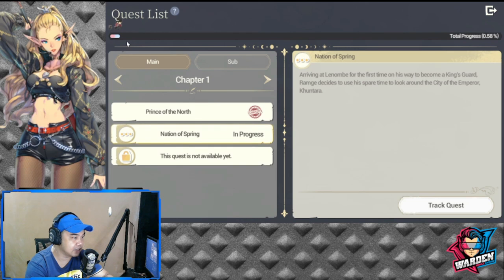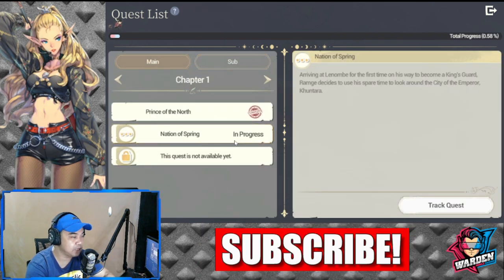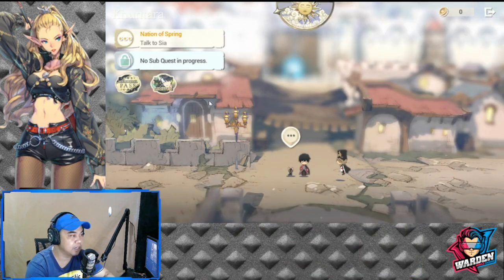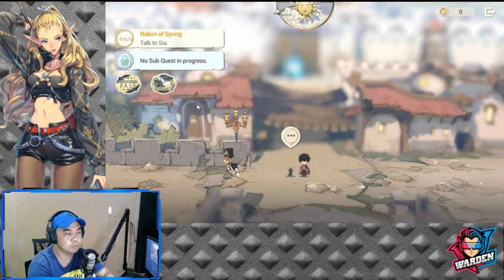There are certain tasks you need to look for. Arriving at the number for the first time, on his way to becoming king's guard, Ramji decides to use his spirit and look around the city of Emperor Kuntara. That is his main quest. You also have a sub quest, and the main quest is 'Nation Spring,' which is currently in progress.